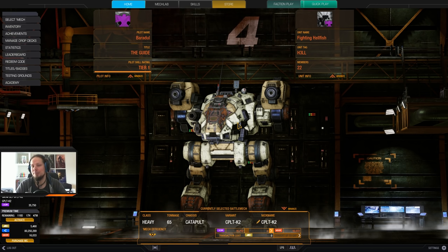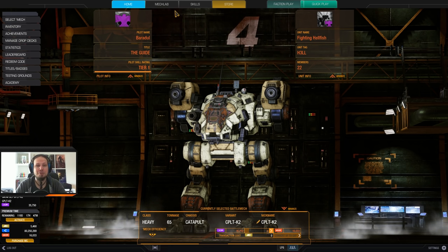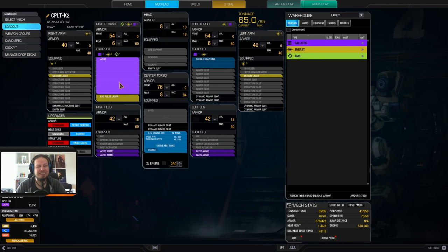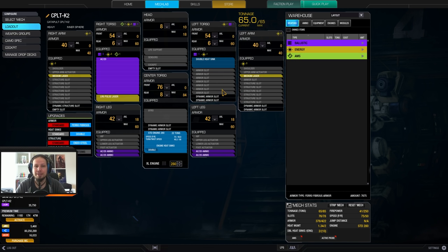Today I'm playing the Catapult K2 in an AC-20 loadout, but I am not taking both ballistic hardpoints for dual AC-20s — just taking one, because I wanted to do a very reasonable loadout today. Of course you could go for dual AC-20, but then you'd have to strip down the mech so much — strip down the armor and the engine to a very low rating — and I tried to avoid that.